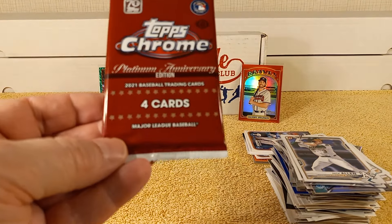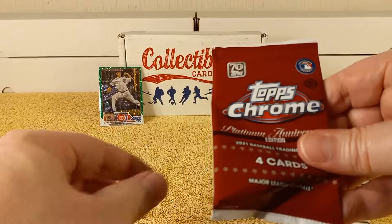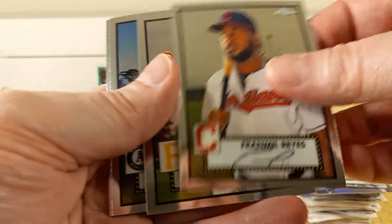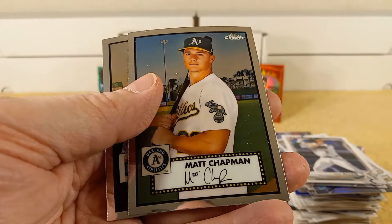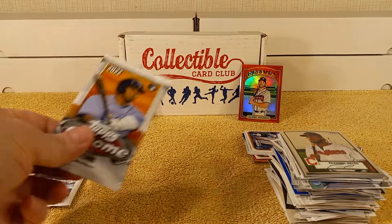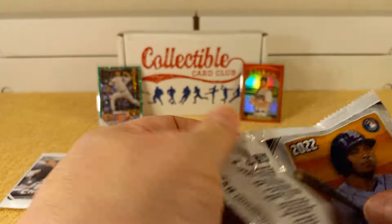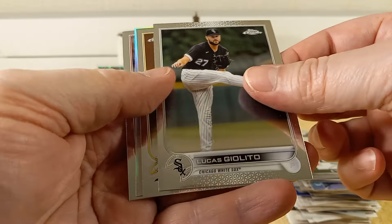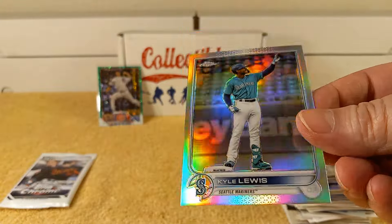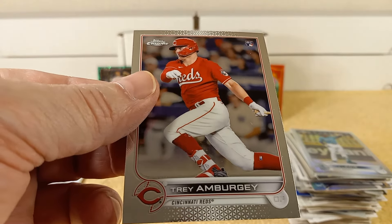2021 Topps Chrome Platinum Anniversary Edition. Verdugo, Reyes, Will Craig, Matt Chapman, and Hunter Dozier — nothing special in that pack. Now 2022 Chrome — getting into the Chrome. Jeleito, Sean Manea, and a Kyle Lewis Refractor — what happened to that guy? — and then Trey Mancini.